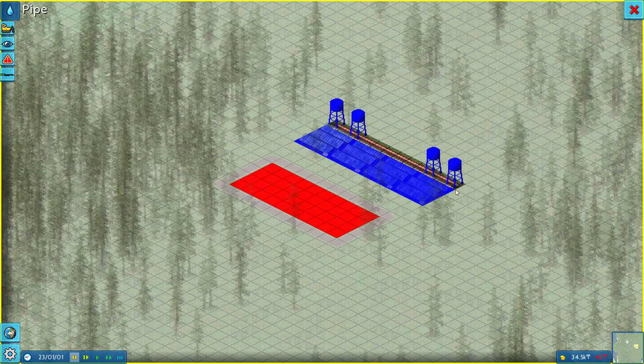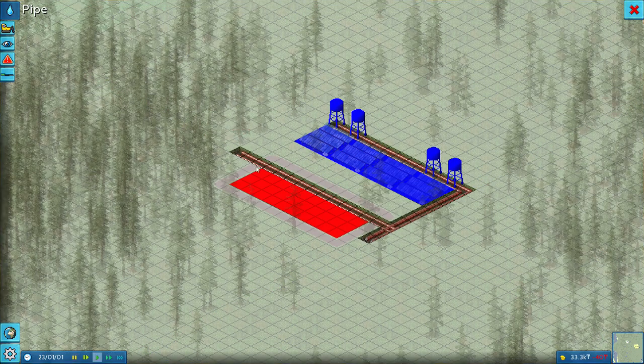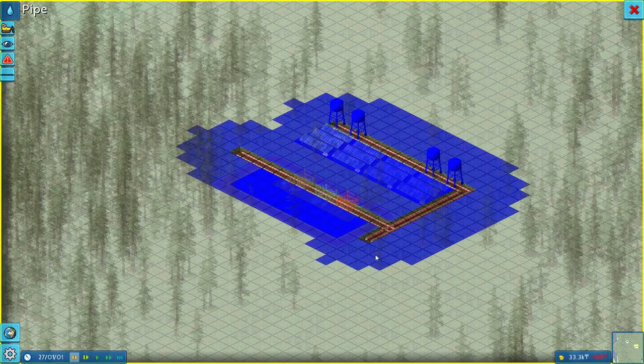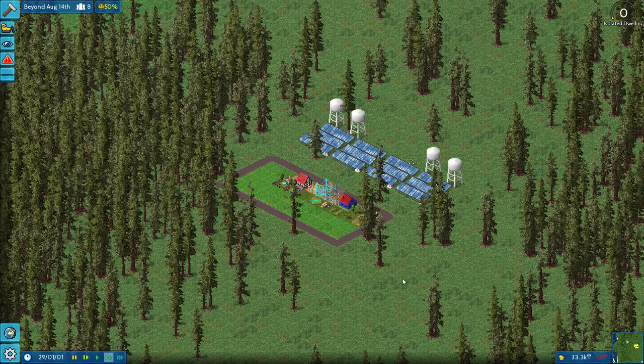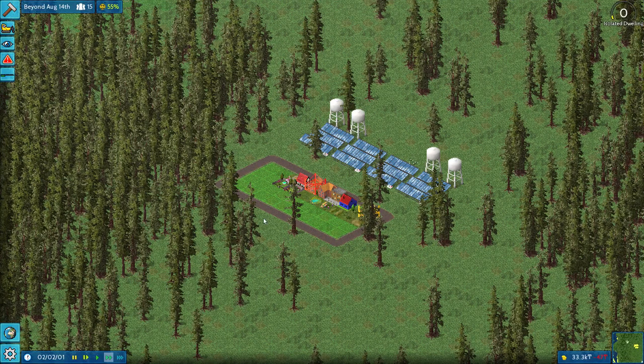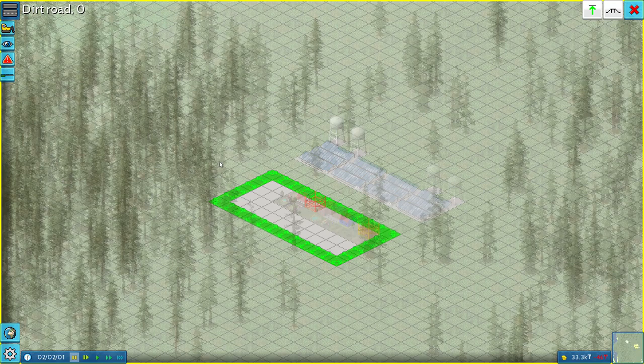Then we'll bring down the water pipes and connect them — I think about four tiles out. Already people are coming into our town. Our taxes are at 7%, so we'll probably leave them there for now. Eventually we might want to raise or lower them. Let's just keep going — I'm going to make a road and bring it in five out. Then we'll get a bit of commercial going by hitting Z for zones.